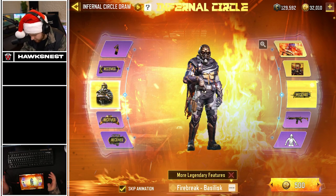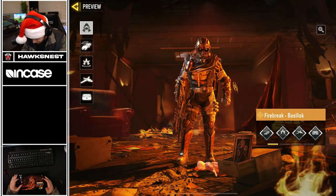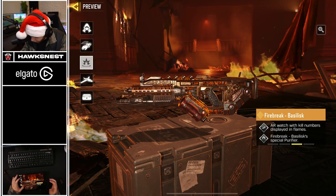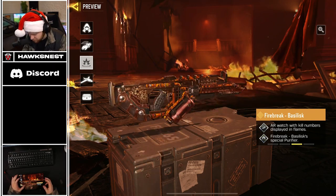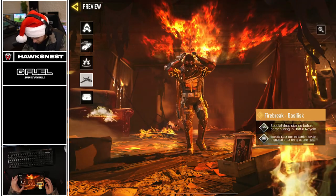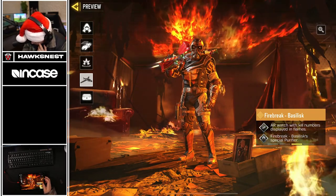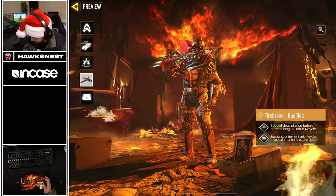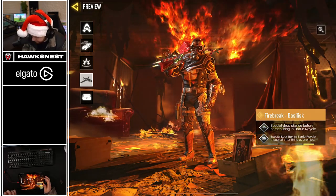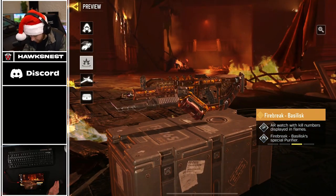That's actually really lucky because we still have five more items plus the legendary Firebreak. Here's his walk-in - he's got his wrist thing that shows how many kills you have. He has a special purifier, so when you use a purifier with him it's this unique one. He has a special drop stance before parachuting in battle royale and a special loot box in battle royale. The special purifier should be the only thing we've never seen before.